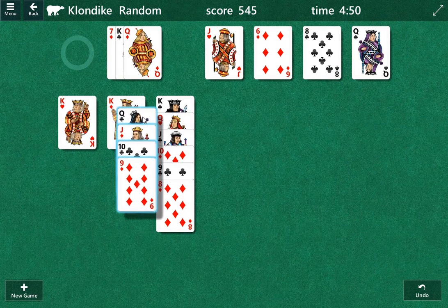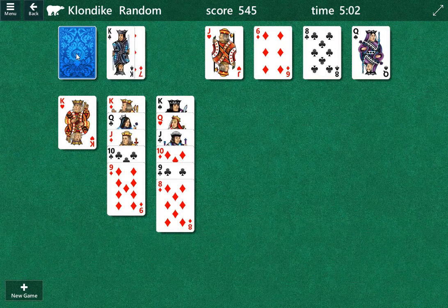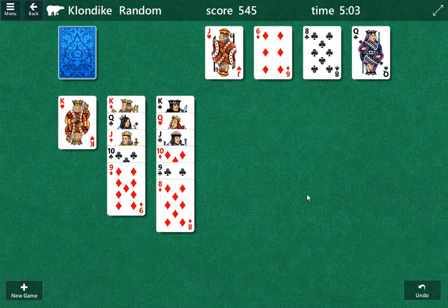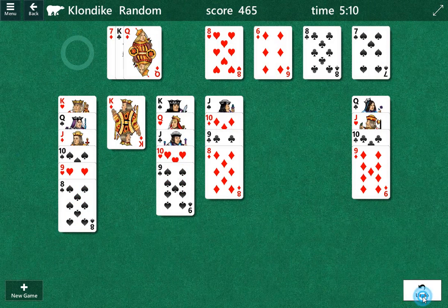Did I mess this one up? Huh. No way. No way. I'm gonna figure this one out though. It's a seven of diamonds — this is the card we want. We're gonna back it up quite a bit.